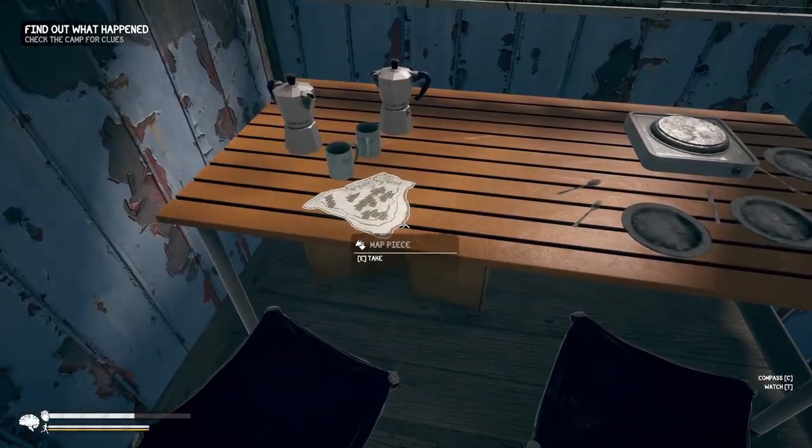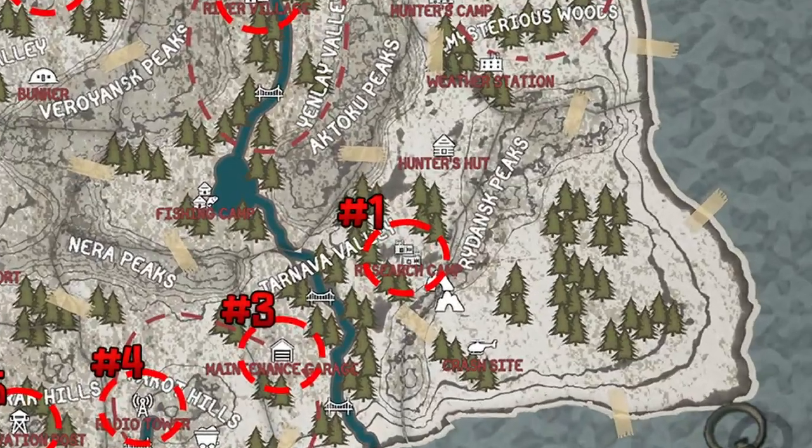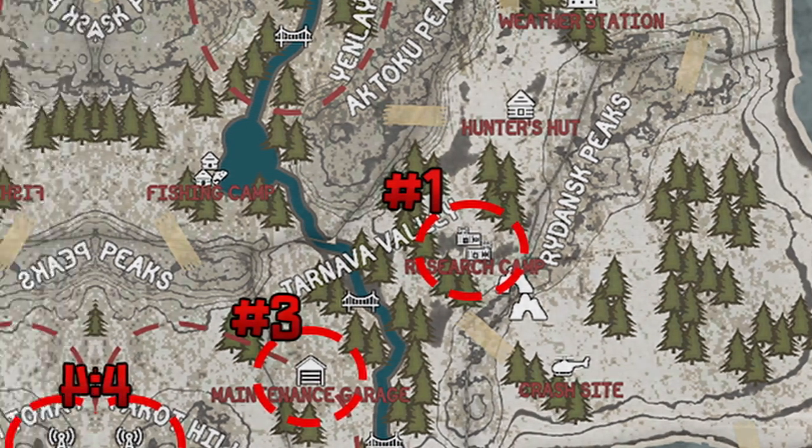Starting out, you'll find the first map fragment pretty organically just playing through the main story in the research camp for the mysterious woods.